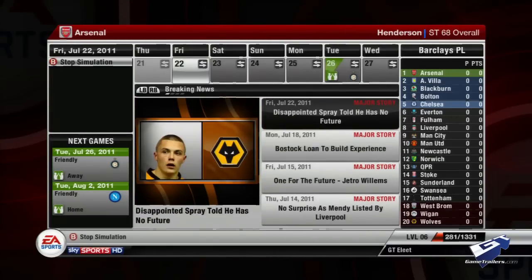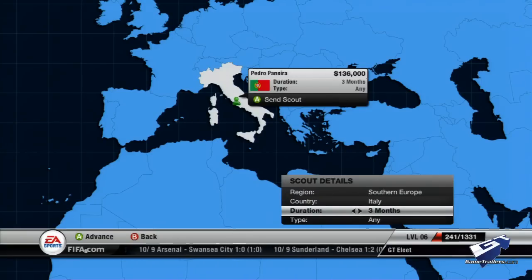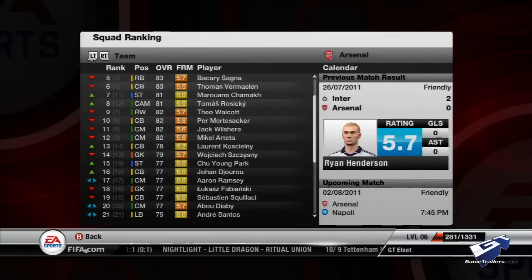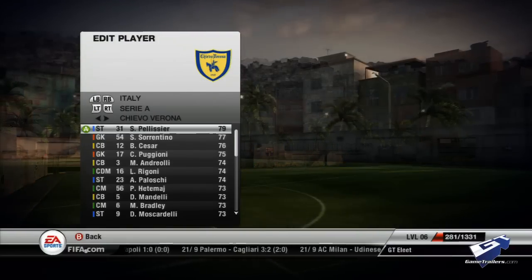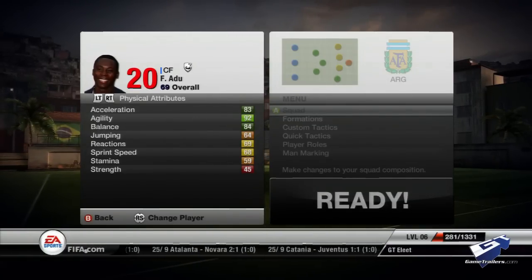Fans of FIFA's Career mode will feel satisfied by the subtle tweaks and full-on additions. The Youth Academy option implores you to scout prospective players. There's also a player morale system, a dedicated area to assess player growth, and an improved emphasis on match performance. Factor in over 500 officially licensed clubs with over 15,000 real-life players, and you've got the most in-depth, authentic FIFA career experience to date.